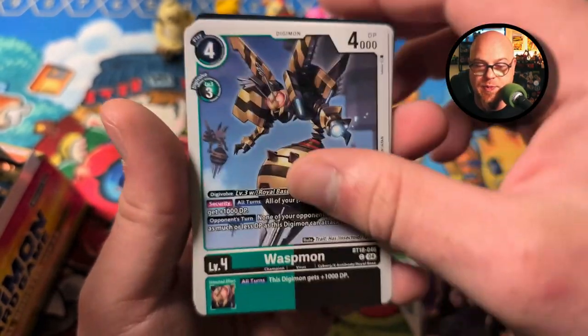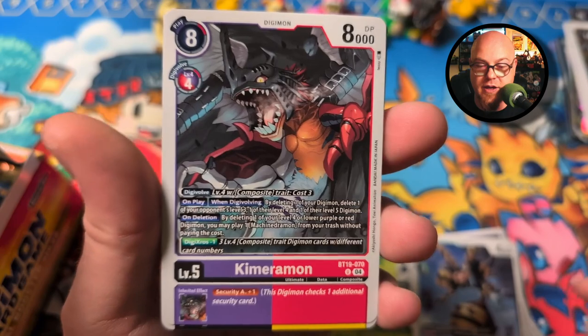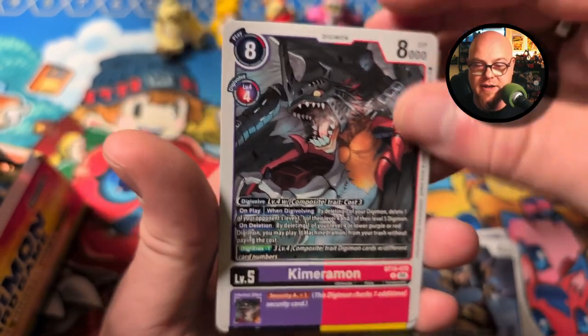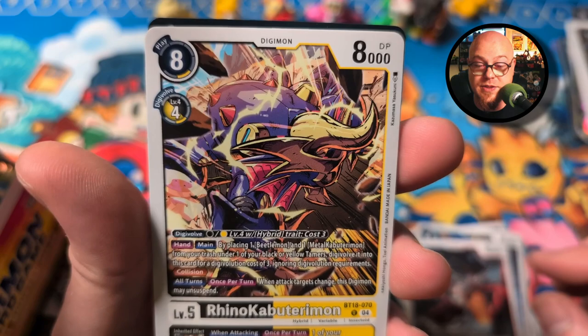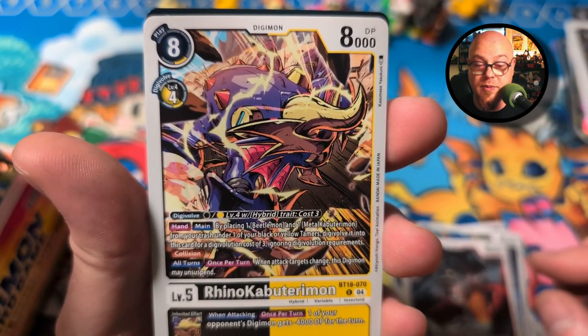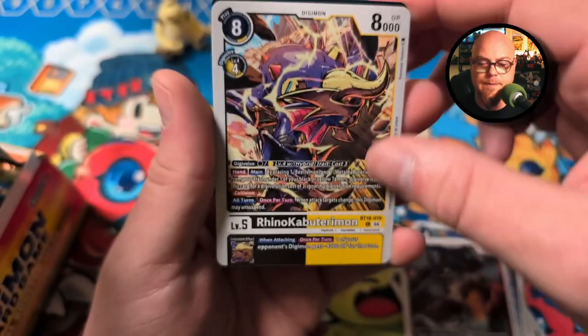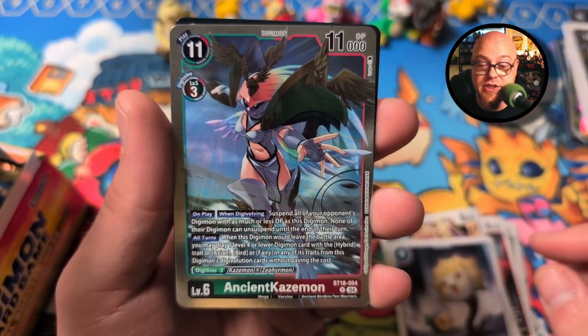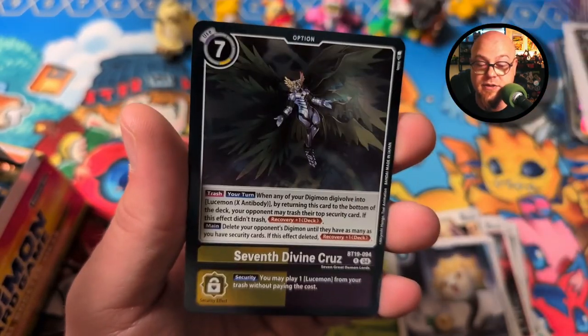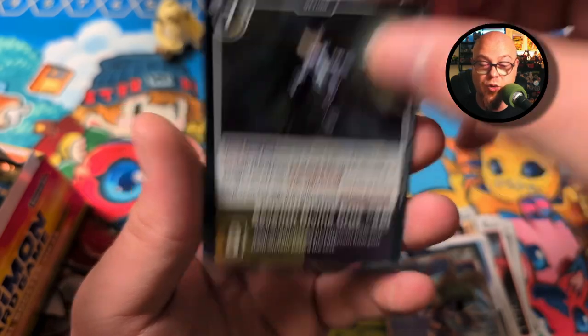Deadly Axmon, Waspmon, Chimeramon — check that guy out. Rhino Kabuterimon — I don't know anything about Rhino Kabuterimon, but what cool artwork on that too. Freimon, Ancient Kazimon, Seventh Divine Cruise — very cool.